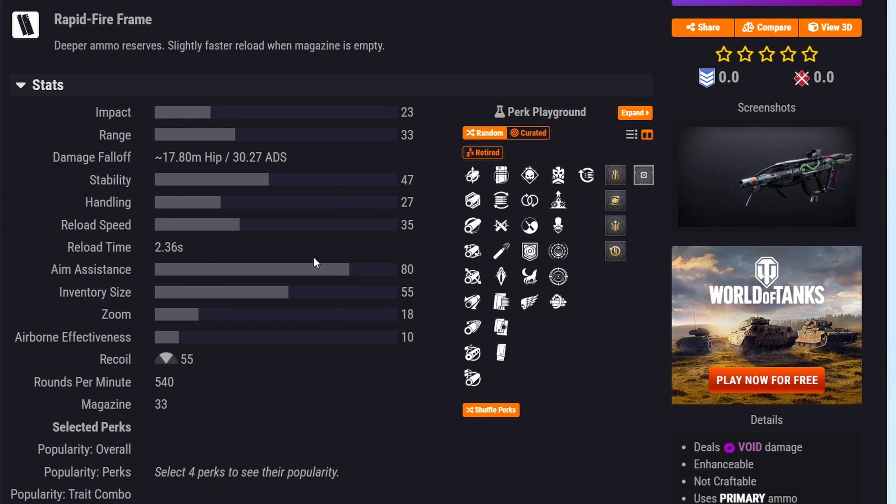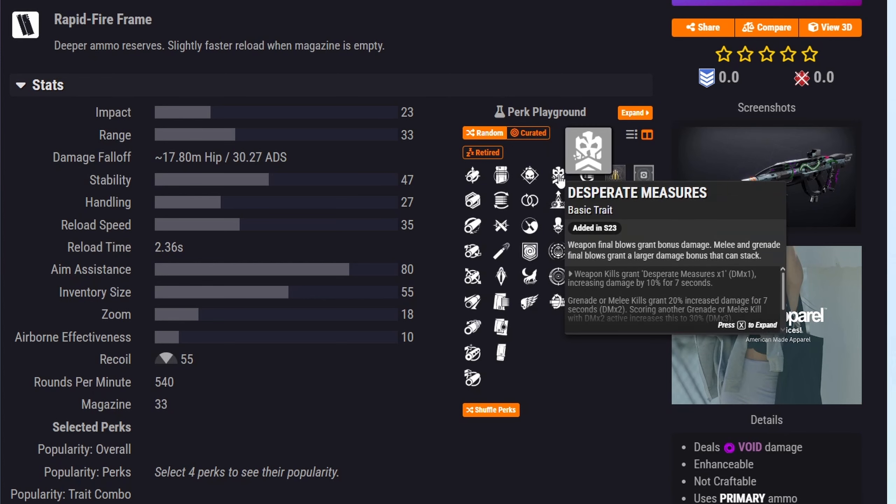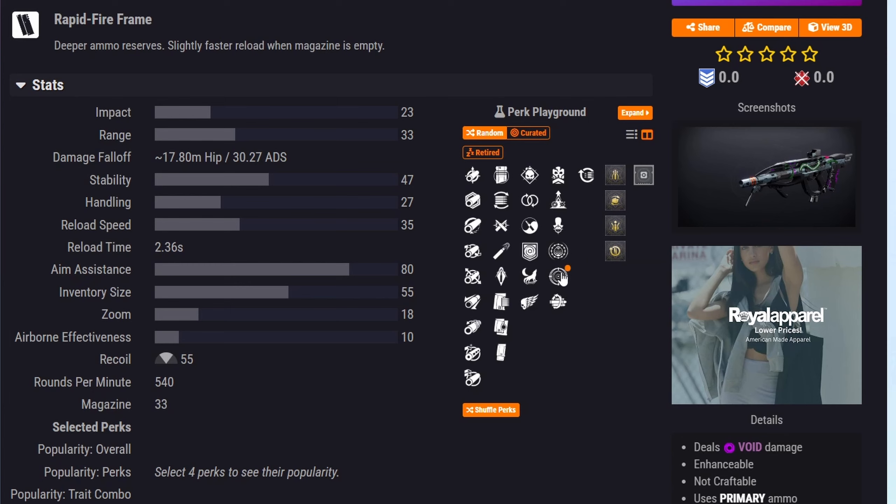Next is Grid Skipper. In the first column you have Repulsor Brace and Demolitionist, which you could pair with Desperate Measures, Destabilizing Rounds, or Frenzy. For PvP there are also quite a few good options available.